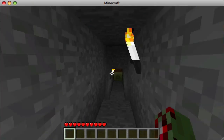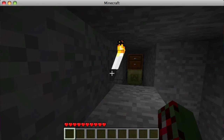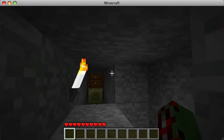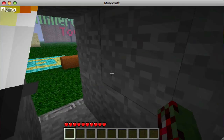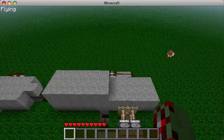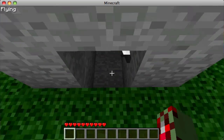A good example use for this is a lost curator's or hidden treasure scenario — bring valuables this way. Notice the trap appears right there. I put a torch right there so it looks like there's nothing there, but this just pushes out. Thanks for watching YouTube — feel free to subscribe.